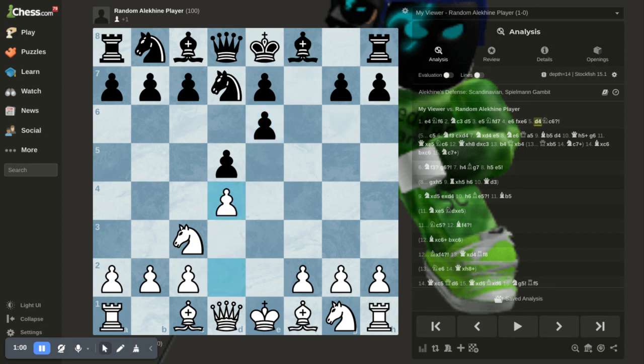After d4, which you play, knight c6 — just developing.